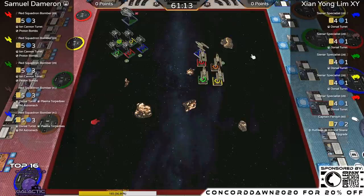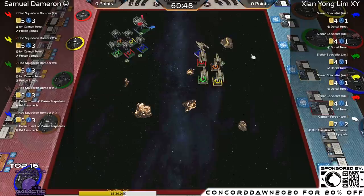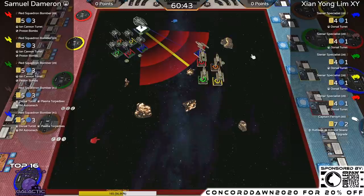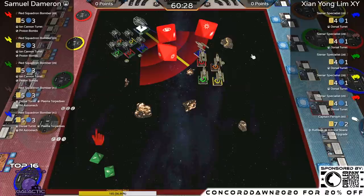Important to note: the Red Y-Wing has an Ion Cannon Turret, as does Green. Blue has a Dorsal Turret but has the primary weapon on there. XY is doing textbook formation flying — he's showing us how it's done. We're going to get our first shots here. Captain Ferroff is going first — range three into the Blue Y-Wing, going all primaries: one crit.